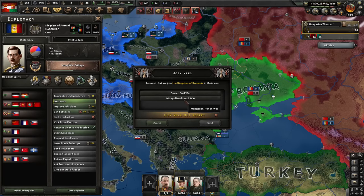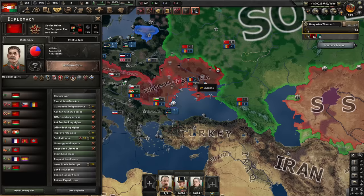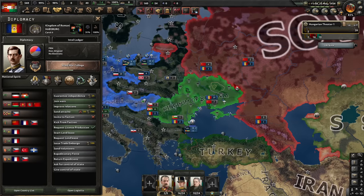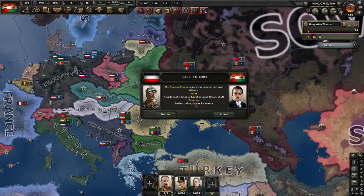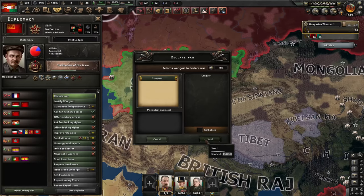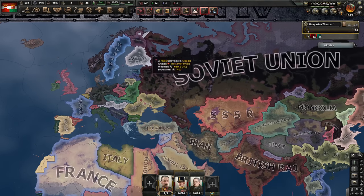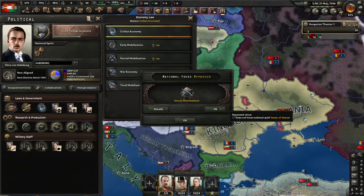SSR is at war with France but not with Romania. I just joined the war with the Soviet Union. You know what, I'll just attack them on my own - the options didn't seem right. Germany is under attack because they joined the war. Call to arms against Soviet Union and Soviet Lithuania - yes, this looks fine. Available war goal against the SSR - let's attack them. What I'm hoping for is the Soviet Union gets defeated, the SSR gets their territory in the civil war, and then I beat them up and get more. Now that we're at war, the Treaty of Trianon gets removed - it did.